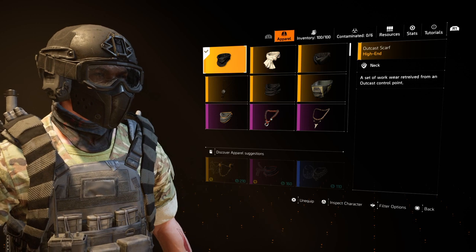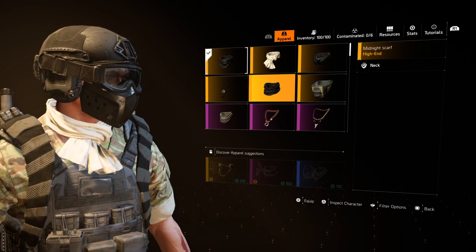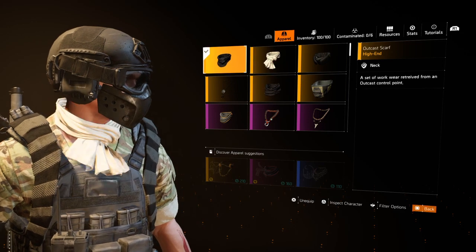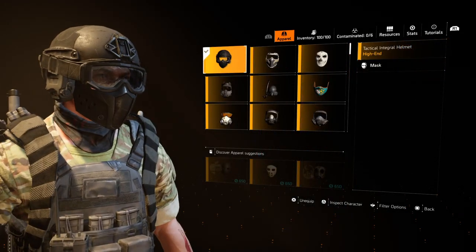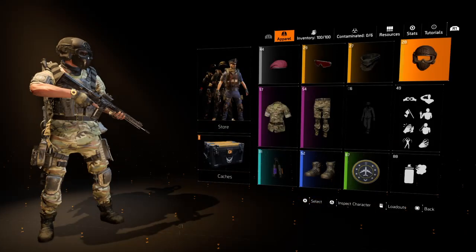What we're using for the neckwear is the Outcast Scarf, or just anything like a black scarf — like the Midnight Scarf, anything like that will work. The mask is the Tactical Integral Helmet. It is a high-end helmet.